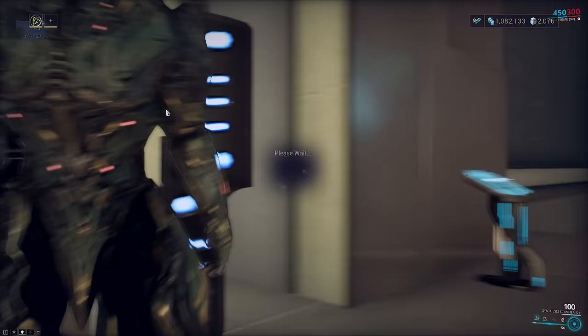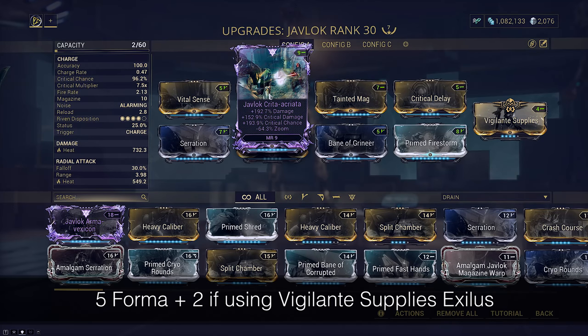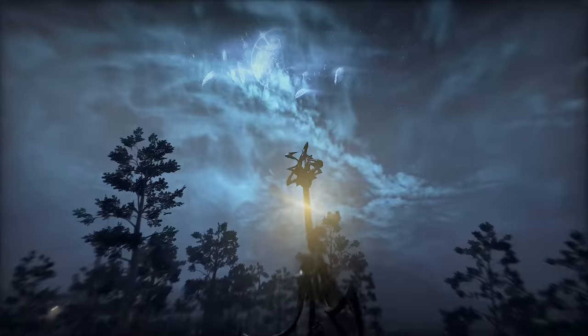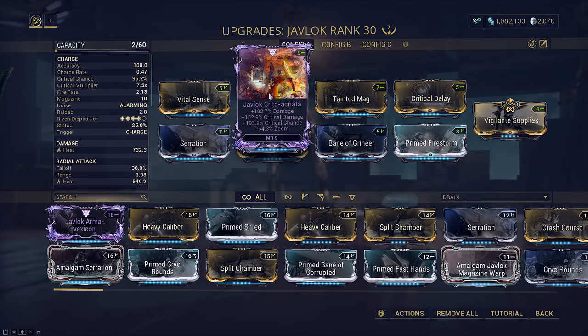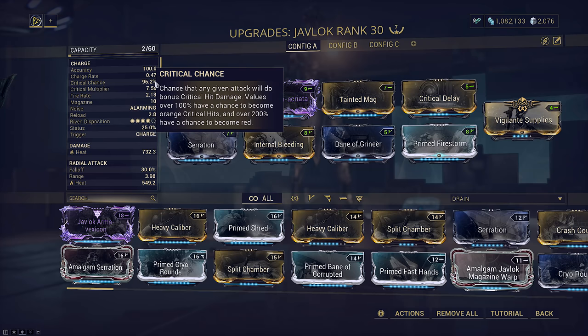I'm going to show you the Riven setup first because there are a few quirks about it. This is a CC, CD, damage, minus infested Riven — lent to me by the wonderful Sky, a fellow Eidolon hunter for this video. It's normally used as an Ivara Navigator Eidolon weapon but that's irrelevant here. Basically the best you can get, but you don't need a god roll. The only stat I would consider mandatory is critical chance so you can close the gap to 100% CC. Then the remaining stats should be any combination of critical damage, damage, or magazine capacity. A dual stat is fine too — you don't need a tri stat. Just make sure it has a negative to boost the positive stats.